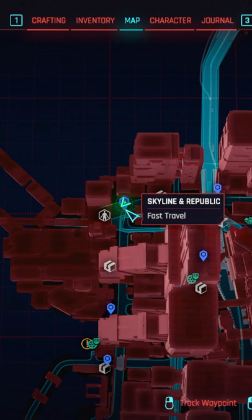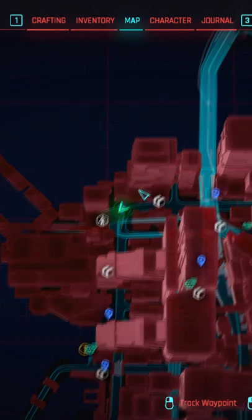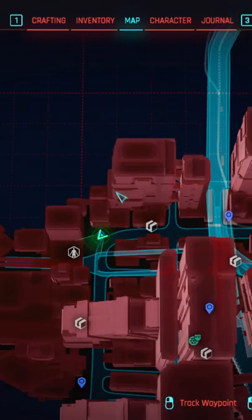The legendary Rockerboy boots are tucked away in a very tiny spot, but the easiest place to get to it is by going here to Skyline and Republic, right by the Ripper Doc. We're going to go to the other side of this building, past the drop point right here on the north.